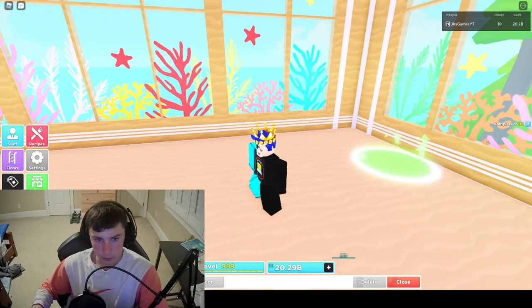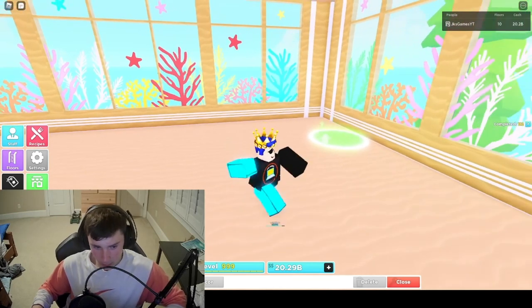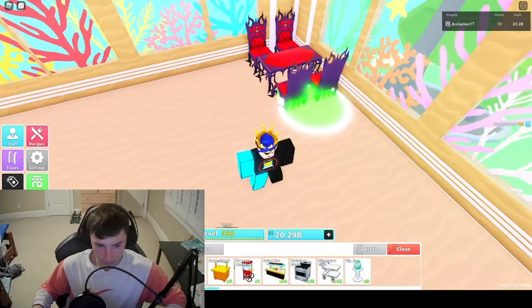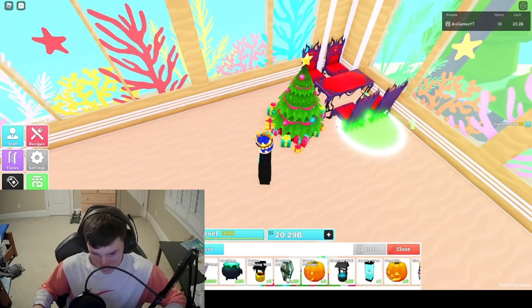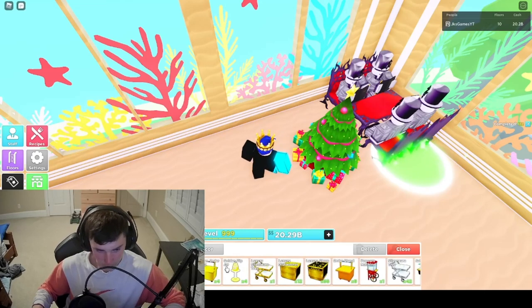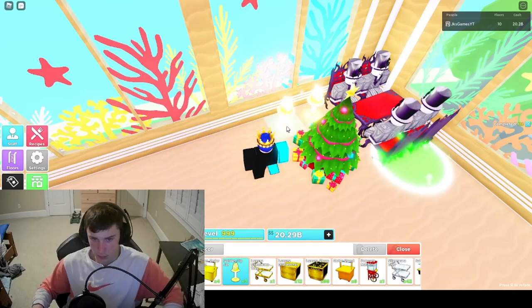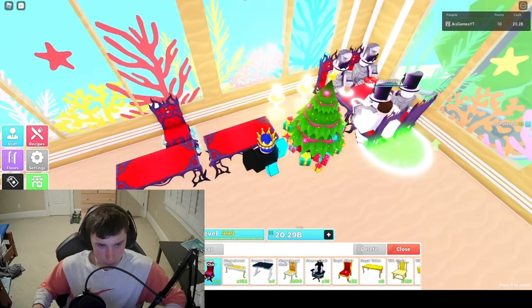Now we're going to go up to floor two, and then floors two through nine are going to be really different - really hard. What you're going to need is a table right here, one, two, three, four, a Christmas tree right here. We don't have soda machines so I'm just going to place the core right there. Actually, we have big tip jars - we can place big tip jars down, golden tip jars. I'm just going to use golden tip jars. Then we're going to have two tables like this - one, two - and place chairs around them.